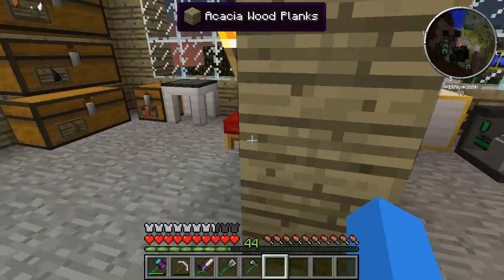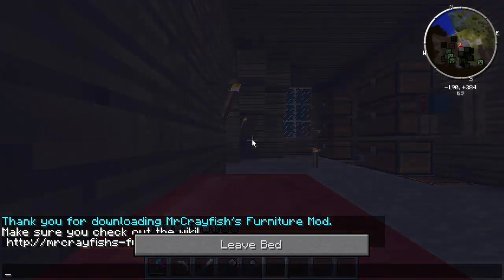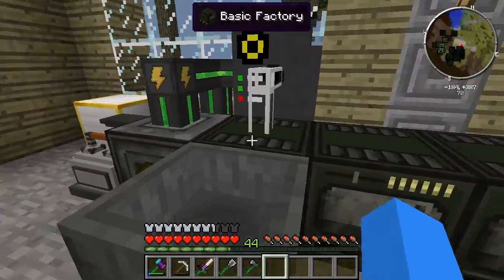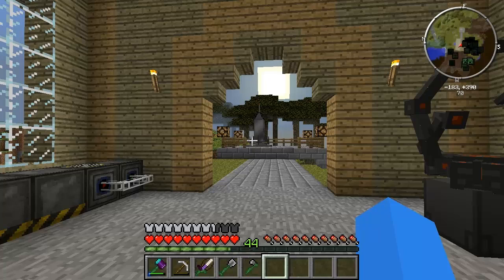Welcome back to episode 15 of my Moon Quest Let's Play. We're doing very well so far - we've managed to touch on quite a few different mods in this series, namely the universal electricity stuff. We've got a whole array of machines over here that's going to do the job. We went to the moon but unfortunately we forgot all the stuff we needed to get back, so we got ourselves stranded there.